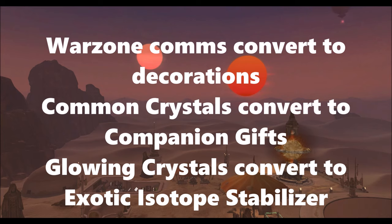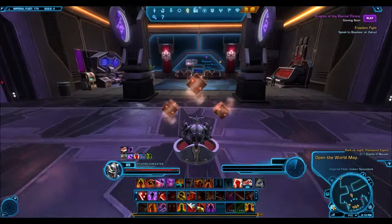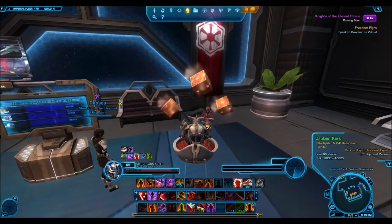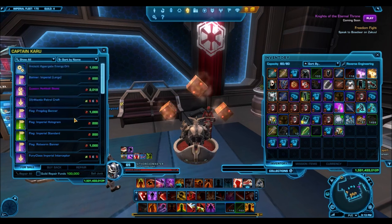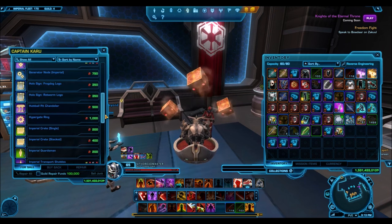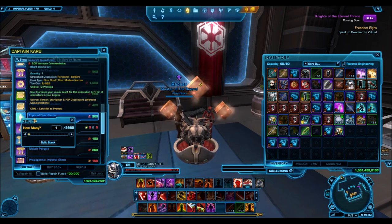Now with warzone commendations, there is a PVP and starfighter vendor on the fleet at this location. This vendor gives various decorations, the majority of them PVP oriented, and you can buy those decorations for warzone commendations and sell them on the GTN. It is an absolutely amazing way to make credits because all it requires are warzone commendations and anyone can play warzones. A level 10 could play warzones and potentially make millions of credits before they even hit level 50.